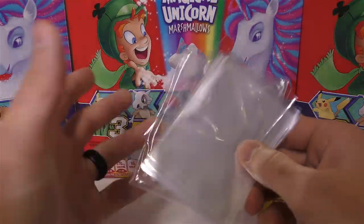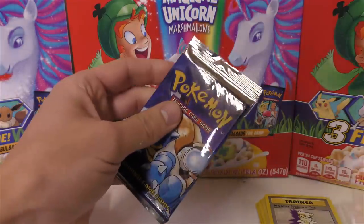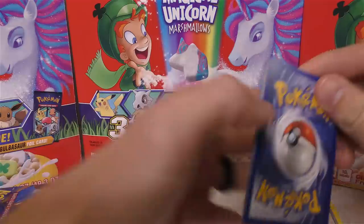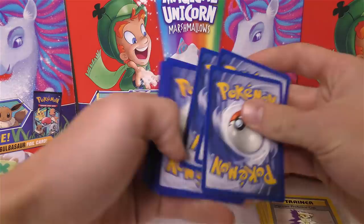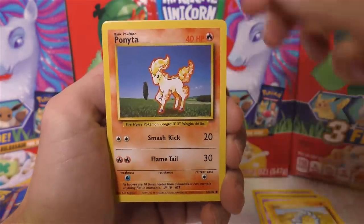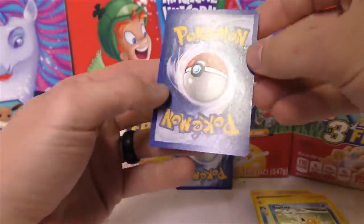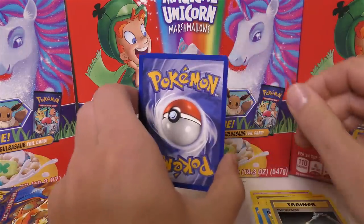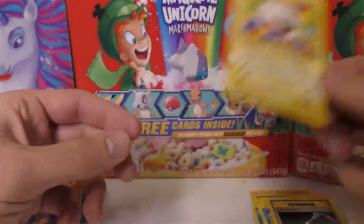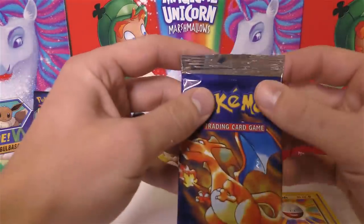Who knows, maybe we'll pull a holo out of the next pack. This one has a Blastoise artwork — we'll cut it across the top. I think the majority of the packs were 1999-2000 dated, and I'm hoping there might be some holos in there, though I really highly doubt it. We have Drowzee, Gust of Wind, Abra, Onix, Ponyta, psychic energy, lightning energy, Dugtrio, Magikarp, and Maintenance. At least he put cards in here that were in good shape.